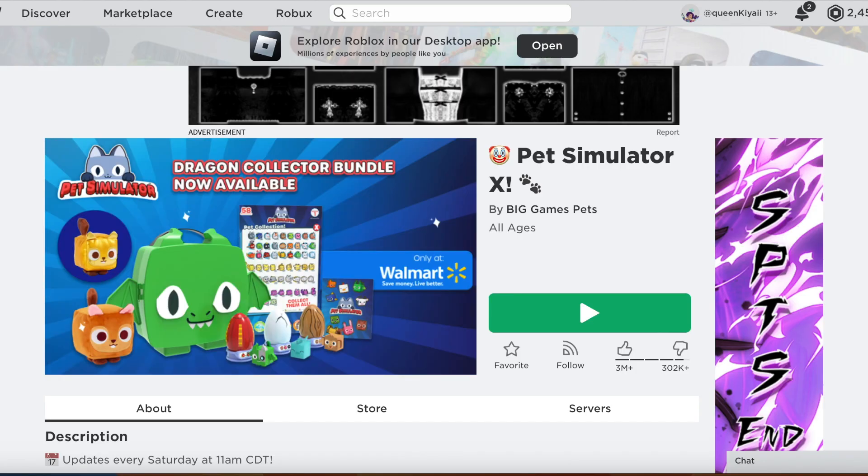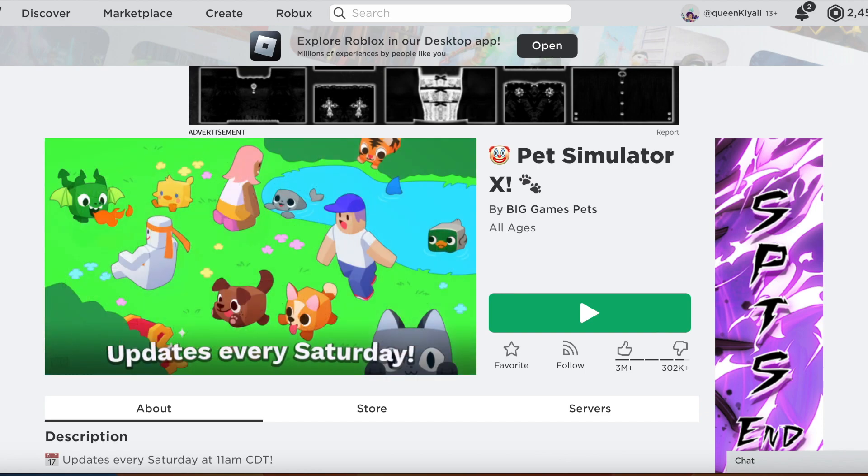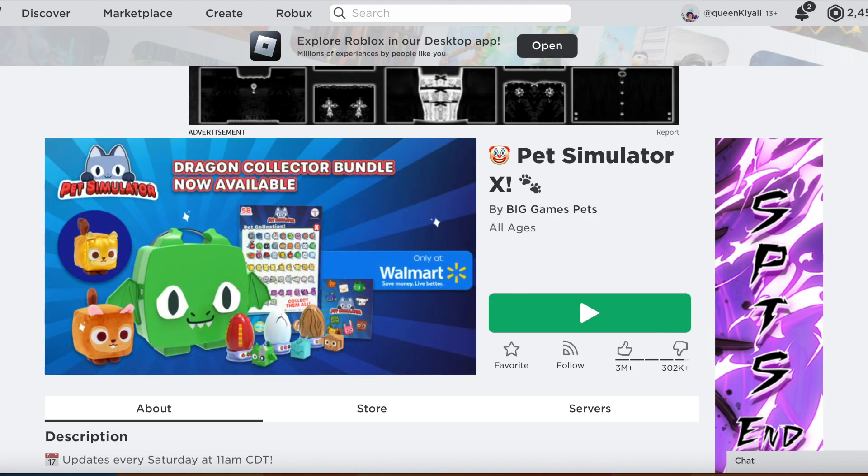About a week ago I made a video playing Pet Simulator X for the first time, to see what all the hype was about. In that video I said I wanted to be able to unlock all the areas. I said I wouldn't do that because I'd have to spend my free time playing this game, but I've had a change of heart — I'm gonna be doing just that. Why? Because I thought it'd be funny.